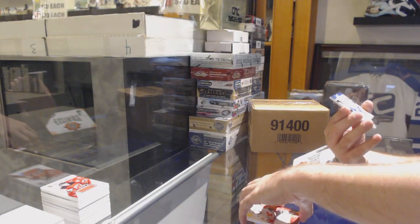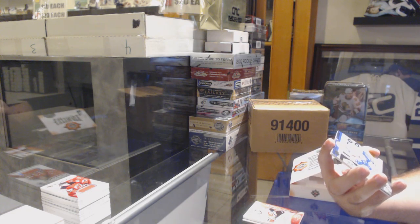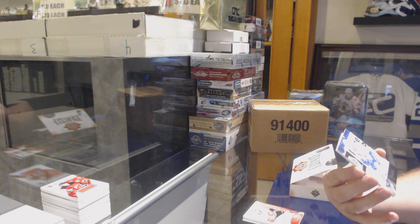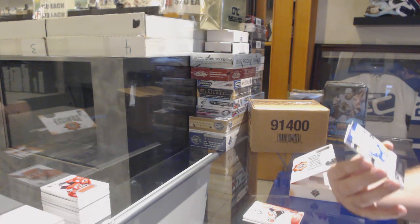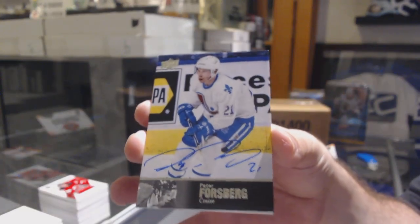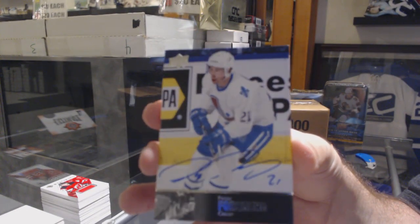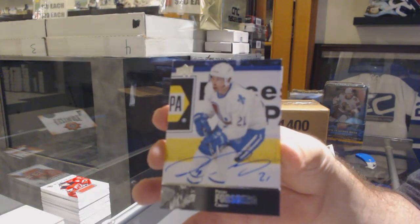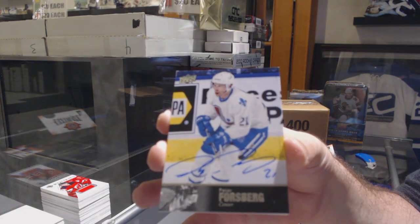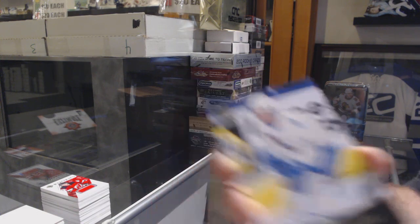I'm pretty sure I got one of these last week, and I was saying how I've never gotten one — it's super rare. For the Avalanche, 97 legends auto Peter Forsberg. If I remember correctly, I believe that was a Group A — very rare.